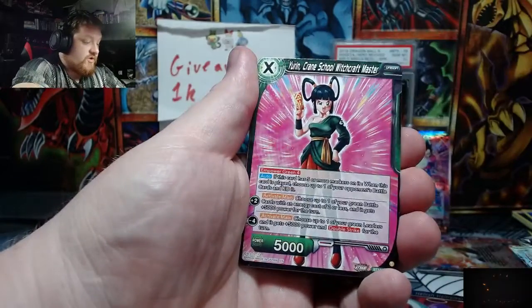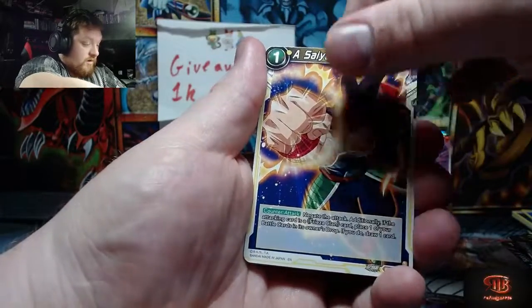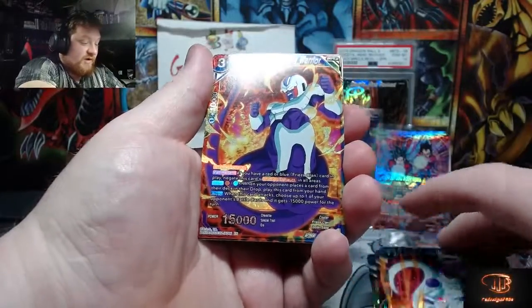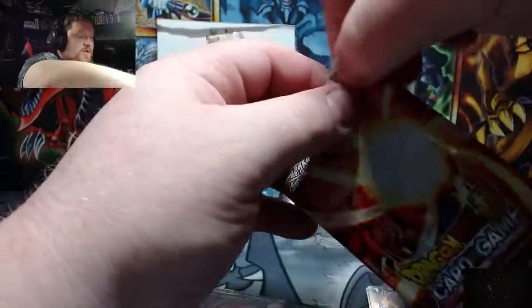King Vegeta — come on, come on. Ooh, Pikkon and Goku! Yo, we got Cooler to go with the Frieza — that's sick. I might do something with some of these just because they're so cool, and in celebration of the new set.